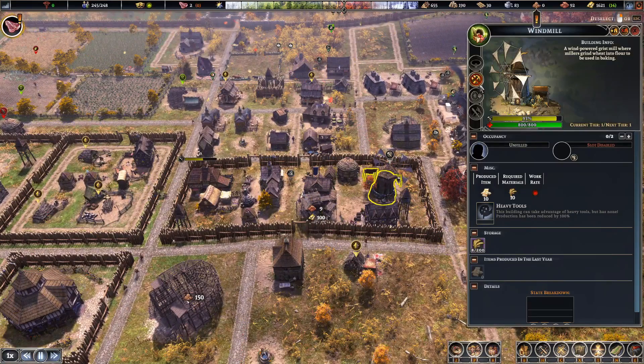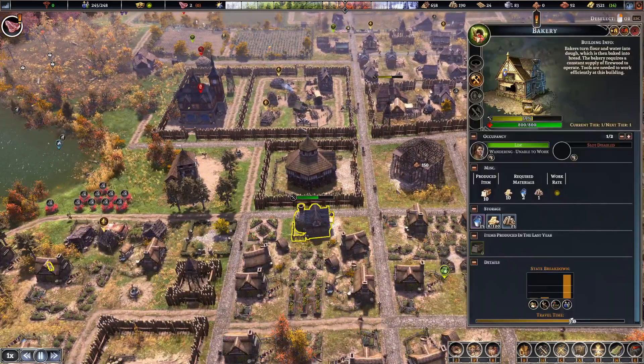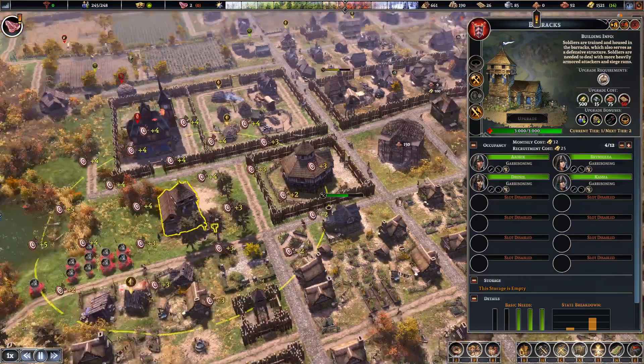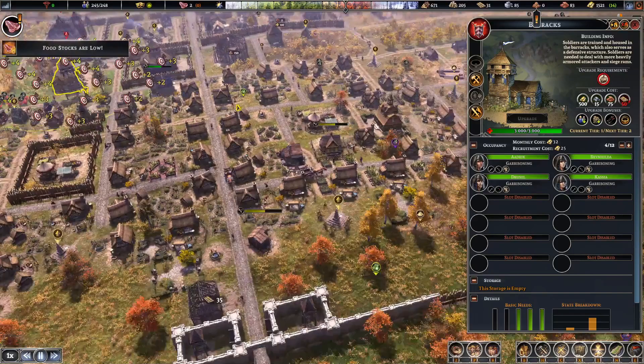This guy needs to go back online so we can make some bread. He's back online, and we have these guys here now, which we will be utilizing as soon as we get an attack.